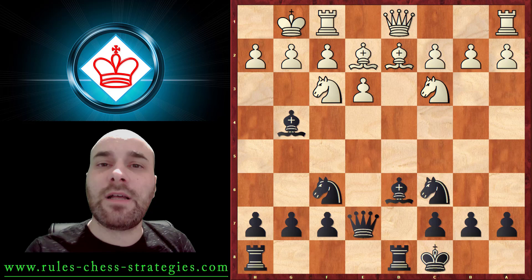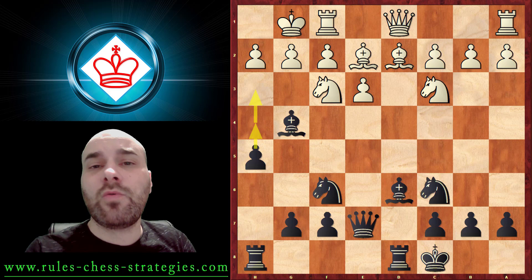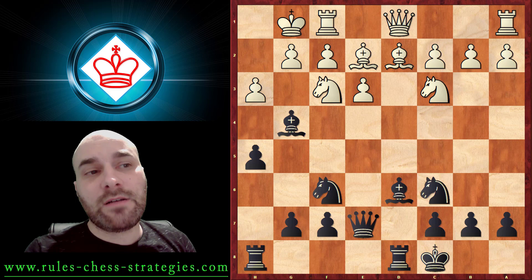Black's position is very nice because we harmoniously developed everything and are ready to attack the kingside or control the center. After short castling, we start the attack with H5 - the idea is to continue pushing this pawn forward to open up lines. After White plays H3, we continue our very strong attack.